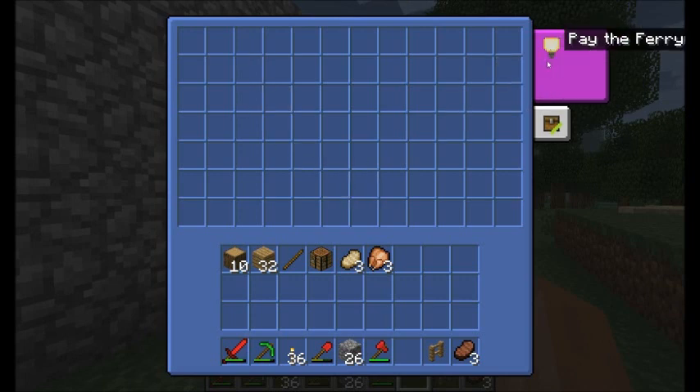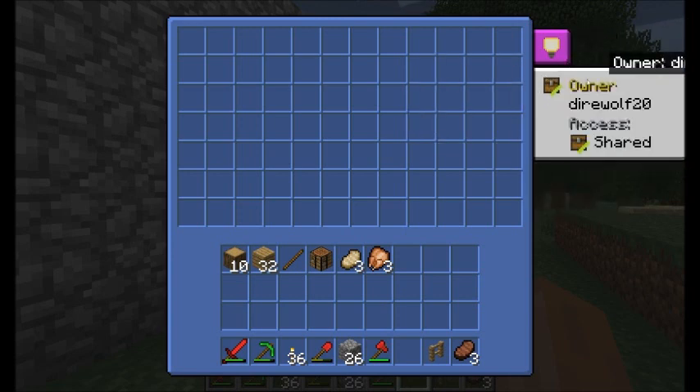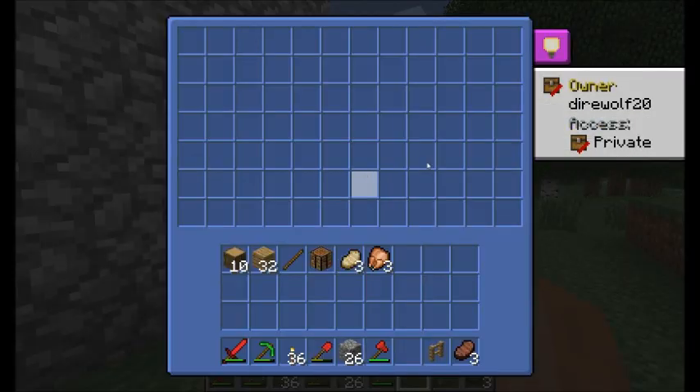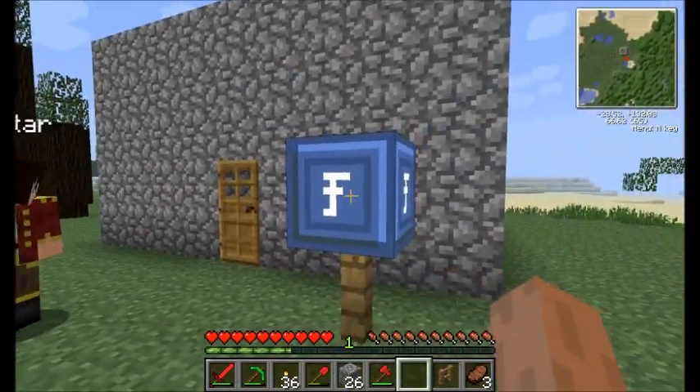Oh yeah, there's a lot of things here. They're pretty easy to use, and any mail that anyone sends you will end up here. And my owner is Direwolf20 — access shared, restricted, private. Private it is, so you guys can't access it. If you try and open it now, you can't open it, right? Nope. It says 'Direwolf20 is the owner of this machine and has locked access.'